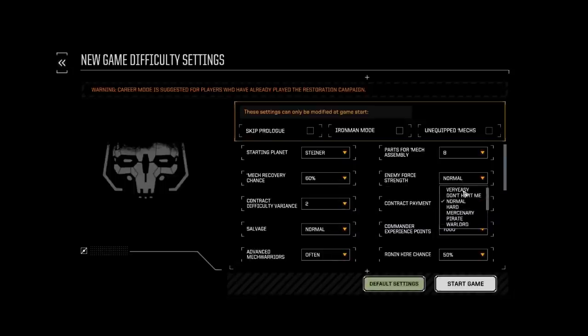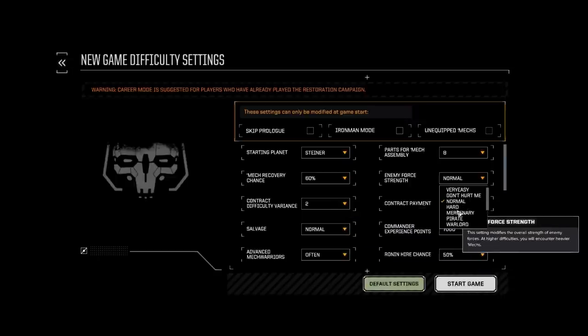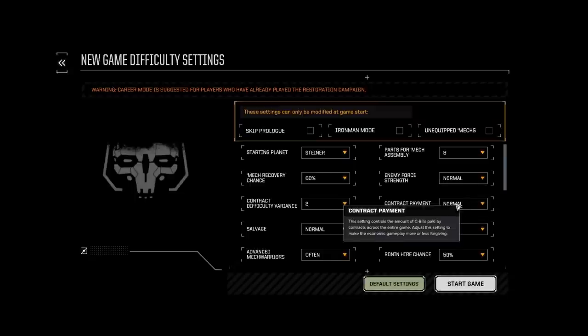I'm not really into really hardcore play styles. I know certain people love to play at really hard levels and it can be a challenge — no denying that — but I also don't like my game taking forever and getting frustrated constantly. So I usually leave my setting on normal for force strength.